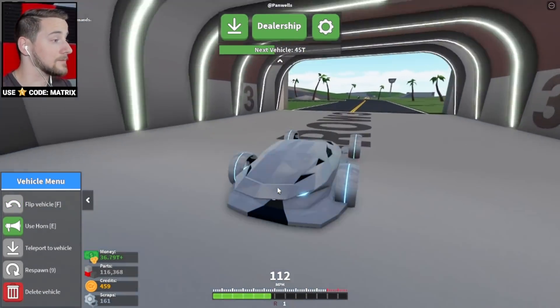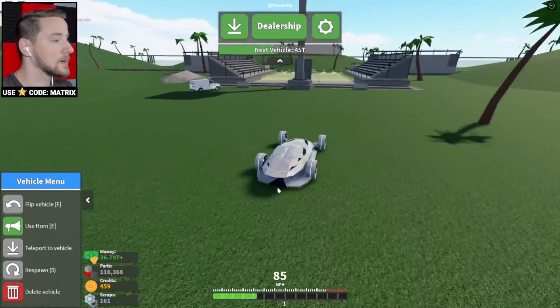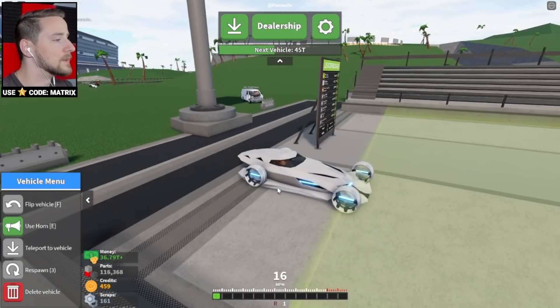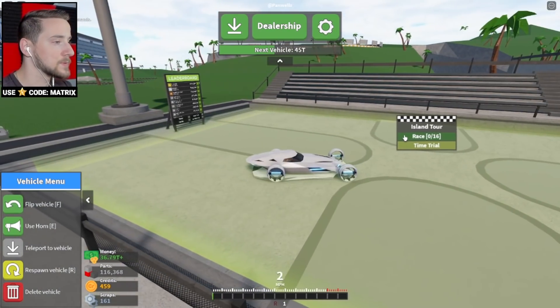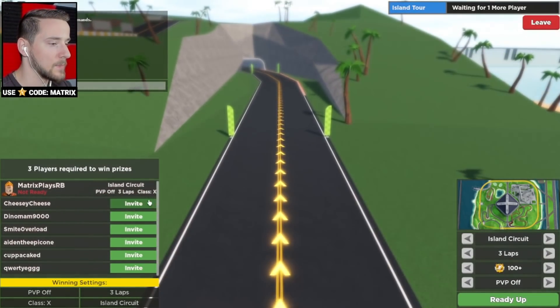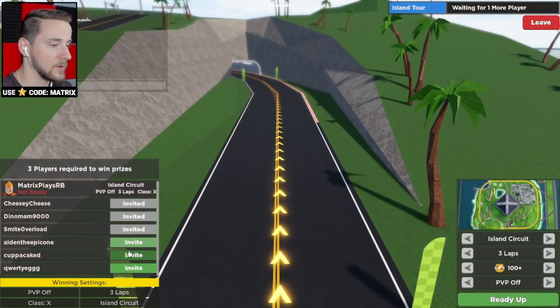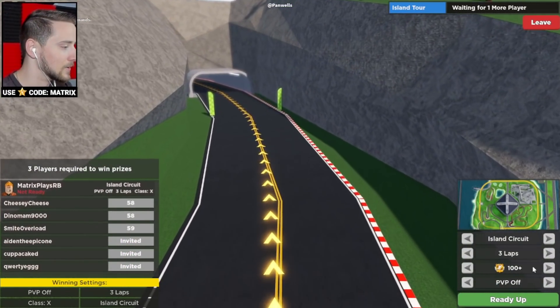Let's go down over here — this looks like a racetrack right up here. It says Island Tour. That's pretty cool! I don't know how many people are actually racing, but let's hop into this and I guess just invite the whole server. The UI looks a little bit bugged but no big deal.